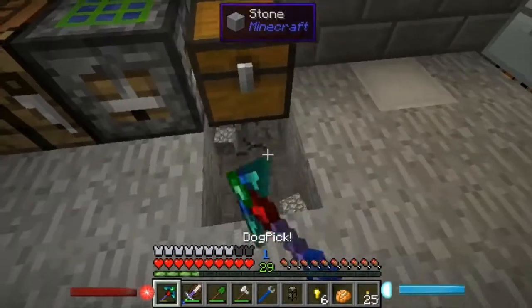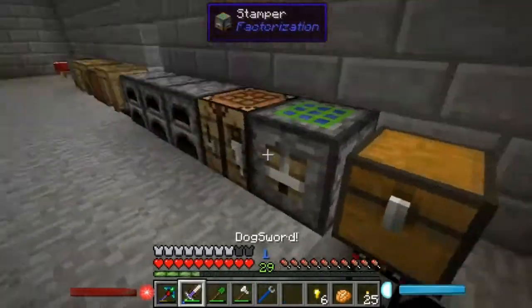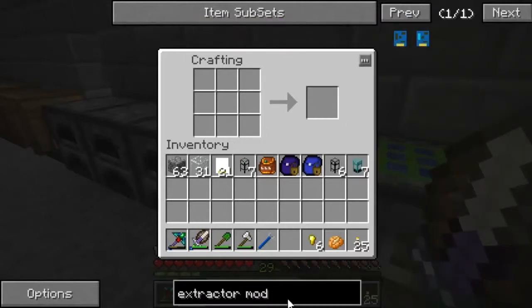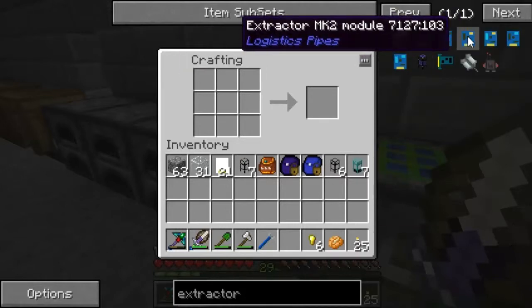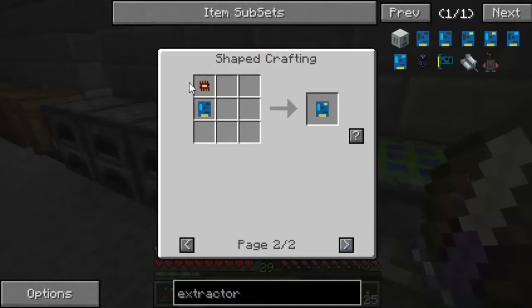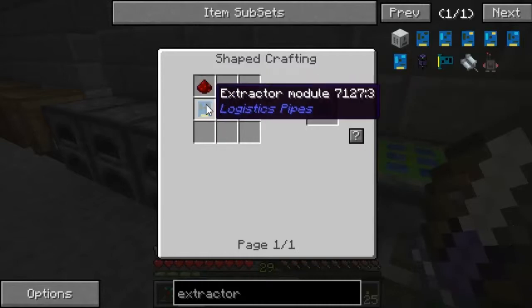We're going to dig underneath this and now that that's there, we're going to want an extractor module. Extractor mod should come up. Do I want extractor module or mark 2? Advanced extractor module — which is just an extractor module with an iron chipset and two pieces of lapis.